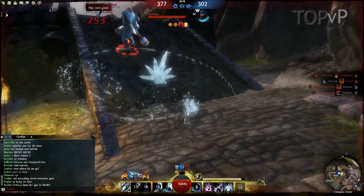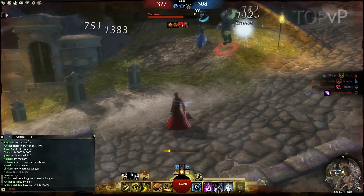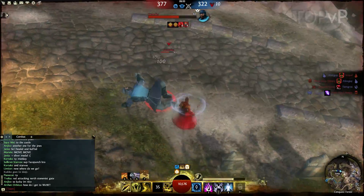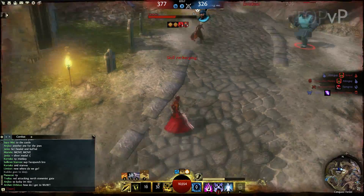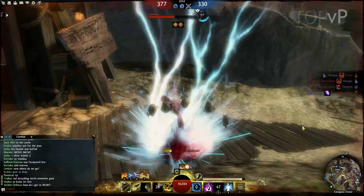At this point we sort of notice that we're being three-capped and even though we have a bit of a lead we want to start getting those bases back. So I decided that since I'm a pretty durable person I'm going to try to hold off their team while we take the mine and hopefully the hinge.